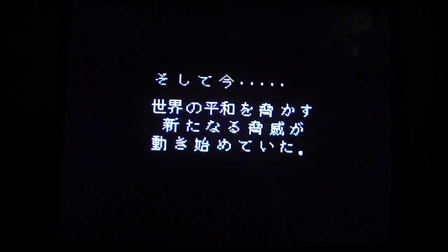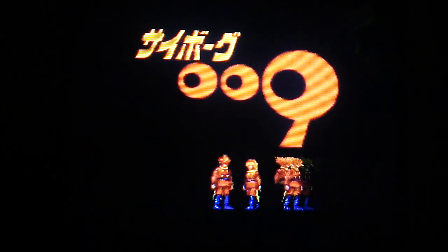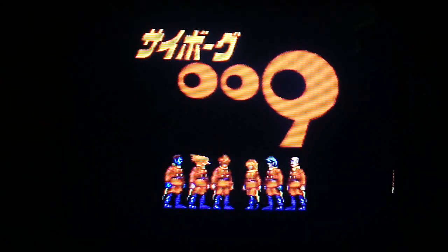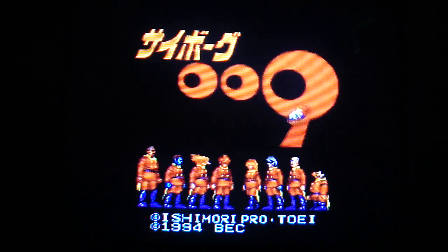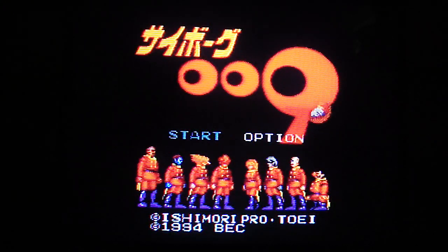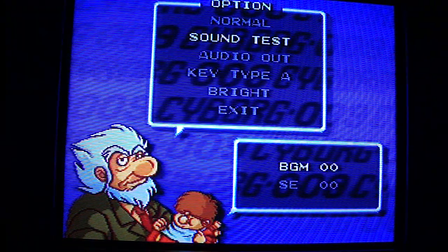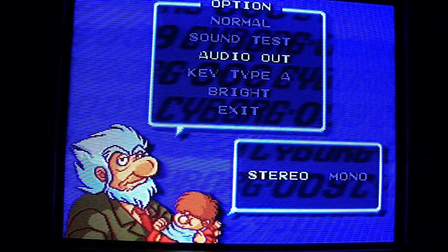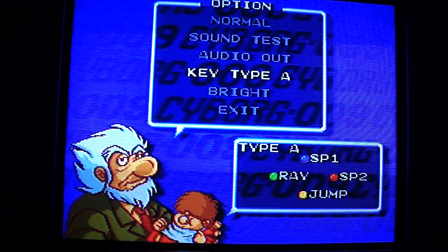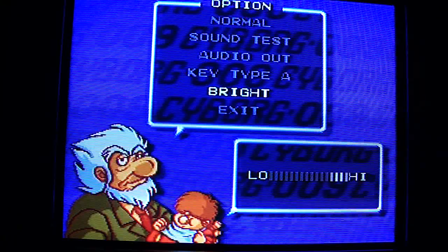Here's a little bit of the intro - made 1994. I'll start this up and you go over to your option menus. In your option menu there's a lot of interesting options that aren't in a lot of different games. You have your sound test, your audio out - you can choose mono or stereo, which is nice - and you can change your key layout.